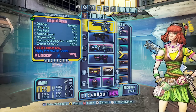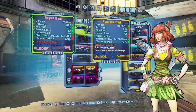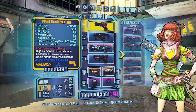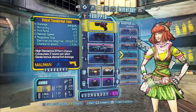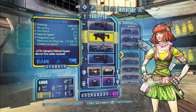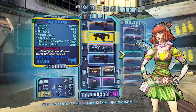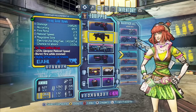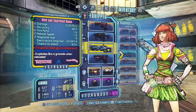First off, the Gaige is underrated — second, the Legendary Catalyst is underrated too. I'll get into the weapons though. My pistol: I usually run a Thunderball Fist, but sometimes I kill myself a lot with it, so I use the Stinger instead. Of course I've got a shock Sandhawk — that's the staple of this build. With the Bee and the shock damage, oh my god, it's nuts.